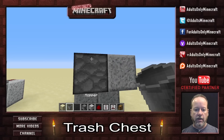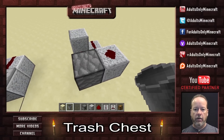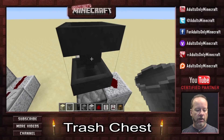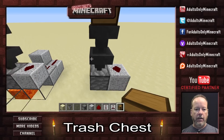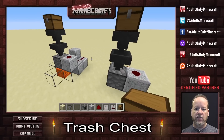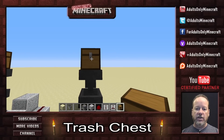Now we want to put in our hoppers. So we'll go up here, put one hopper here, one hopper here, both pointing down. Next up is our chest. And there we go. Now if you take a look, this is pretty much done. You've got our redstone stuff here, our hoppers here, and our chest up here.